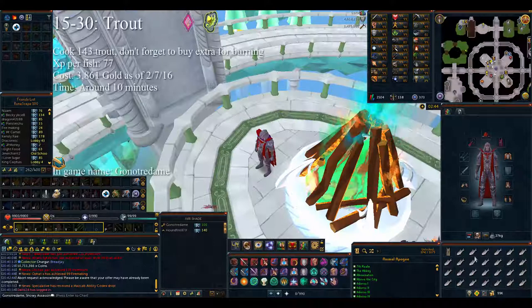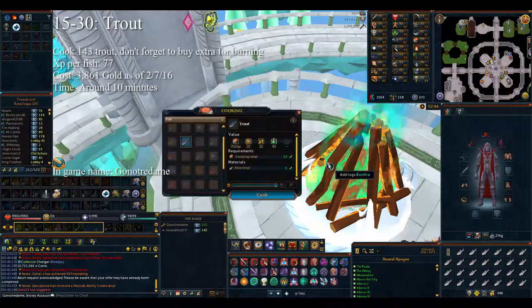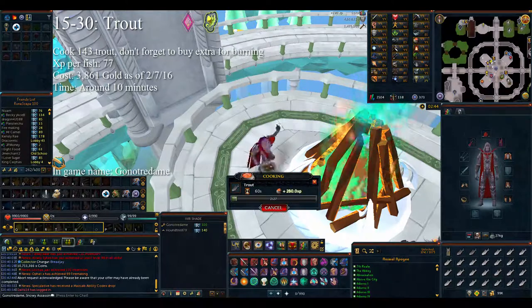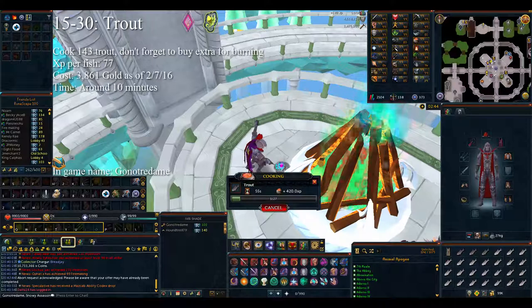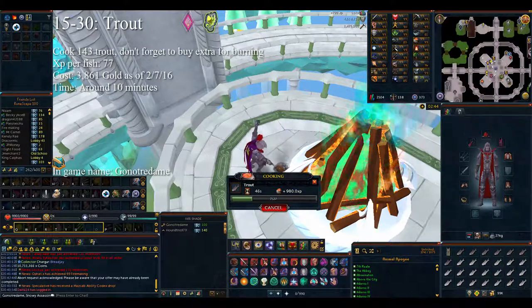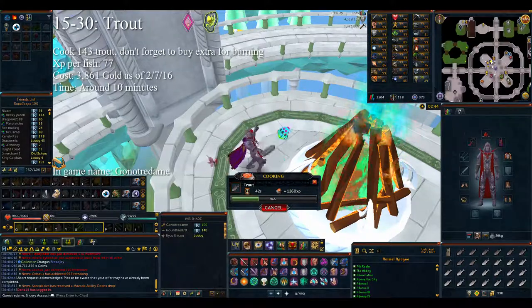Levels 15 through 30, you'll want to cook around 143 trout. Calculate for those that you will burn, so probably buy around 180. That will be 10,952 experience and will cost around 4,000 gold at the time of recording. Shouldn't take longer than around 10 minutes.